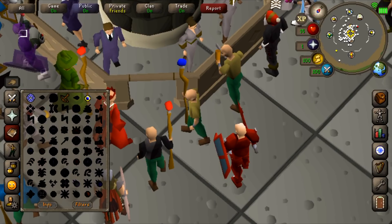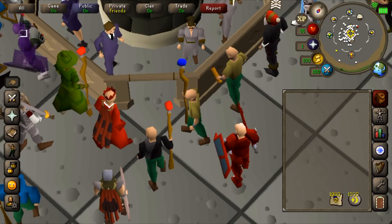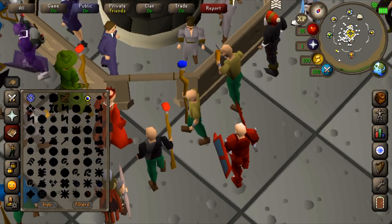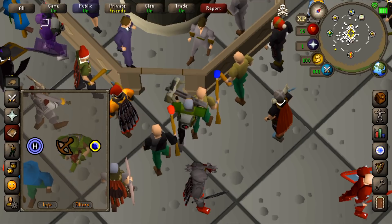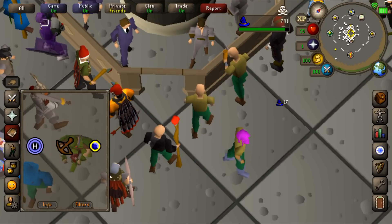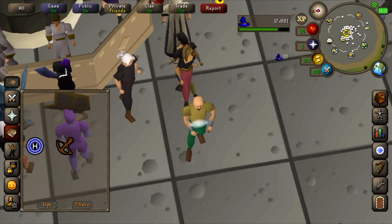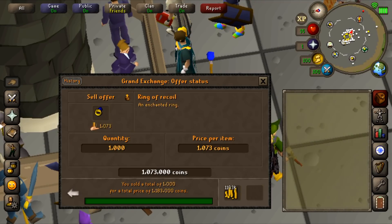I just got level 7 Magic so I can enchant sapphire jewelry. I think a good money maker is to enchant sapphire rings into rings of recoil, so we're going to do 1,000 to test it out and gain some magic levels in the process. You can filter your mage settings to make the enchant spell look bigger, and I'm using two hands - one to tap the spell and one to tap my inventory. That was the last ring of recoil and they sold well over the mid price.